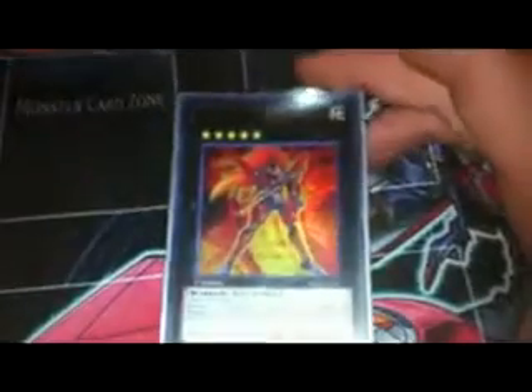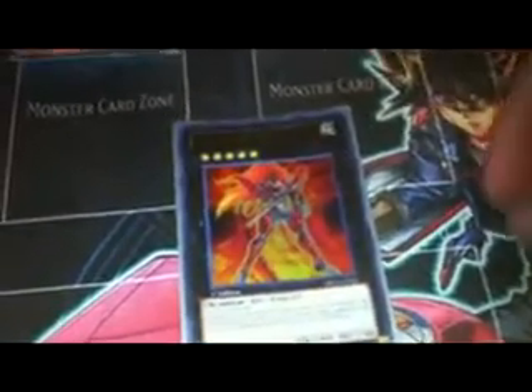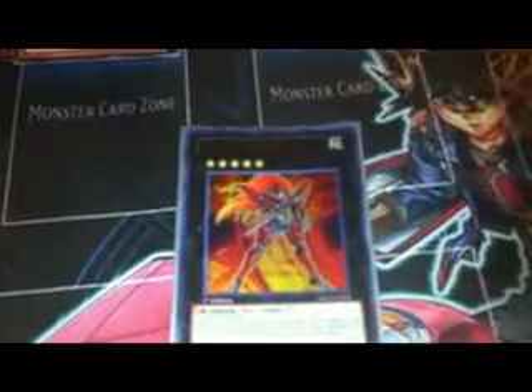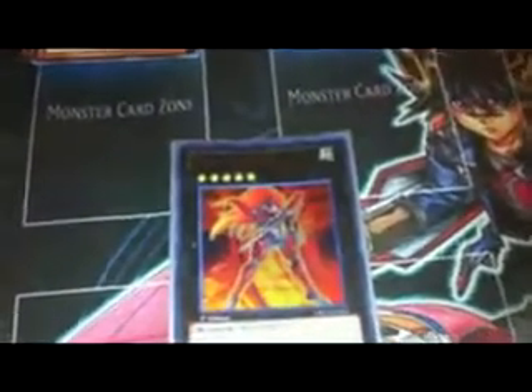As for Rank 5s, I really want to encourage everybody to use Number 12: Crimson Shadow Armor Ninja. If you remove an Xyz material from him, no Ninja monsters you control can be destroyed that turn by battle or by card effect. He is a Ninja — I get a lot of flack for that, but it does say Ninja right there in his name, so his effect will work on himself. You could use Adraeus; I personally like Tiras, Keeper of Genesis, because I'm running the Chaos engine.